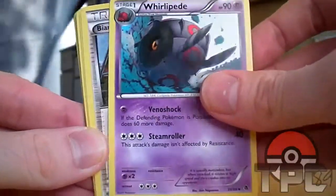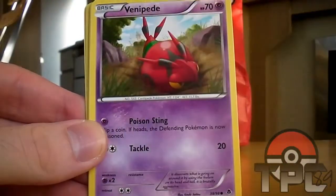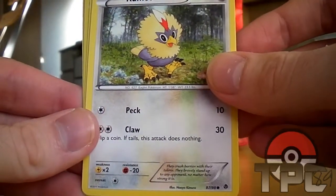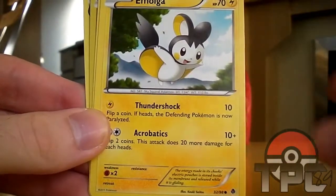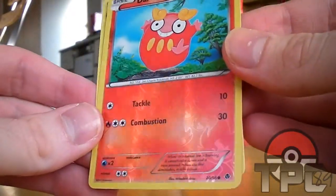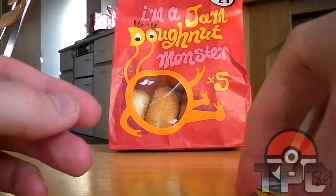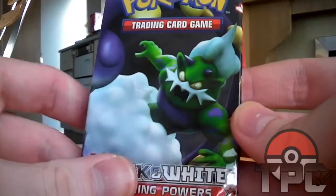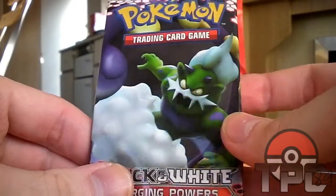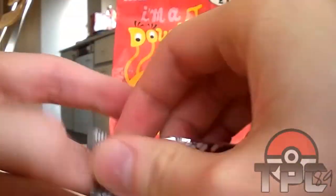Got a Venipede, a Bianca, a Macphotion - sweet, can use that in a deck - a Venipede, a Woobat, a Rufflet, oh sick! An Emolga, a Bollibee, the reverse Darumaka - that is an awesome design for the reverse - and a simple. Right onto the Tornadus or Landorus, sure, I think he's got a black swirl around him.